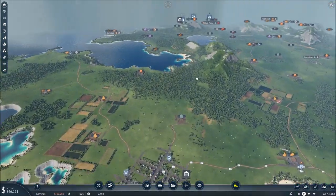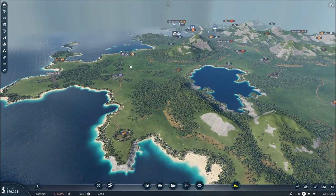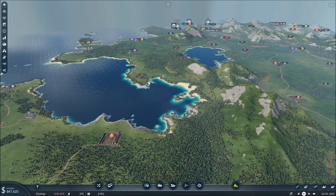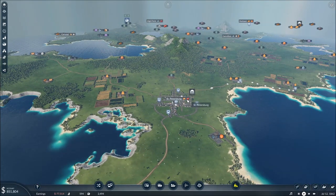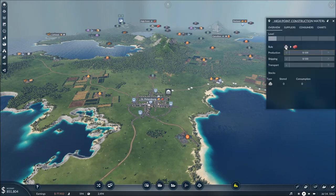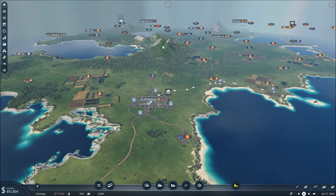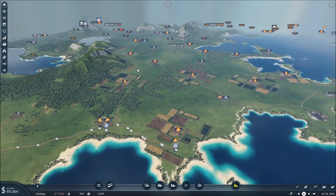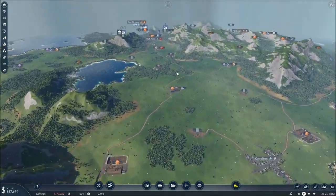We've got these two towns working. Getting that early cash — that's just where it's going to be. Construction materials are usually easy, it's just stone. The problem is I have a very low supply of stone on this map, making it nearly impossible to get over here. The nice thing is air freight is going to be a thing, so a lot of cool things happening.